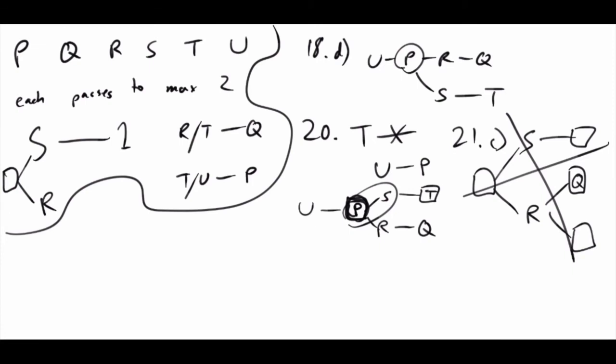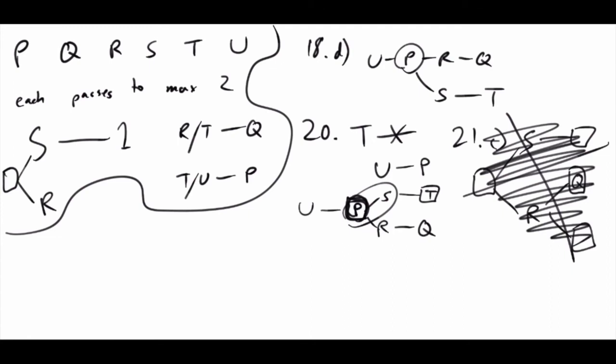Even though it's the right answer, I cross out scenarios that don't work - I leave them on the page if they work and cross them out if they didn't. Number 22: the spread of the virus is completely determined if which of the following is true? Let's try them one at a time. If R goes to Q - that's A - someone goes to S and R, S goes to someone, but there are a couple possibilities: I could put U, then T, then P, or switch T and U. So it's not completely determined - not A.